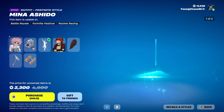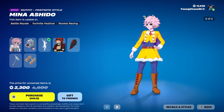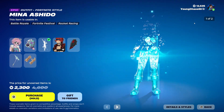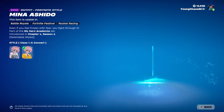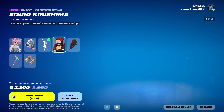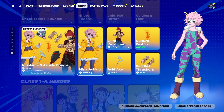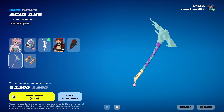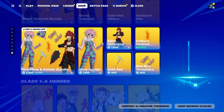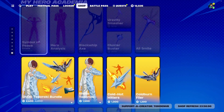We also do have the Kirishima and Ashido bundle returning. These ones did come out a few seasons ago back in Chapter 4 Season 2. We have Mina Ashido with the backbling Pinky Pack — an epic skin at 1,500 V-Bucks — which includes the Class of 1A Concert variant style. We also have Eijiro Kirishima with the backbling Red Riot Shield — an epic skin at 1,500 V-Bucks — with the secondary Red Riot Unbreakable Form style. We have Acid Axe at 800 V-Bucks and Red Riot Thrashers at 800 V-Bucks — both harvesting tools. And we have Culture Festival Dance, an emote at 500 V-Bucks. You buy everything else separately.